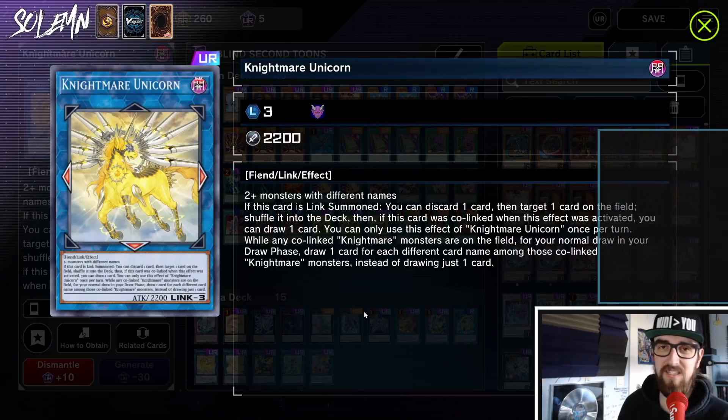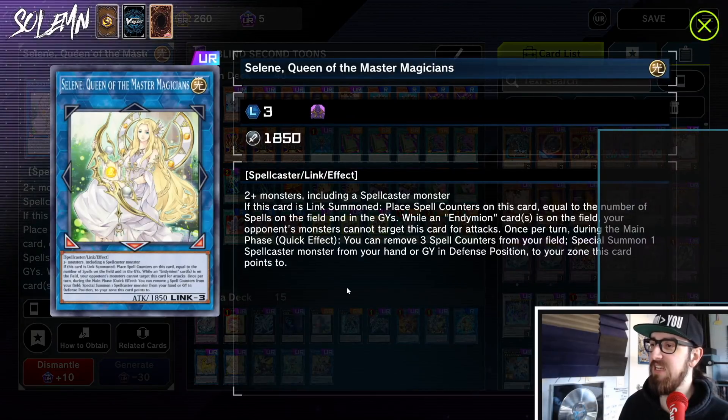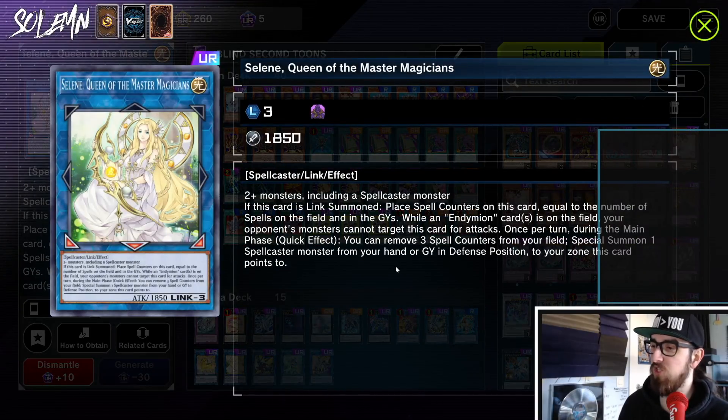Next we have Accesscode Unicorn — solid for breaking boards, and it can use tokens or random stuff we stole from our opponent. You can spin something with it, and very often together with another monster it can make an Access Code Talker. Then we have Selene — just here to do the Halka Fibrax play. It's very hard to make this otherwise; ideally you use the Halka Fibrax play. Selene basically gets spell counters for every spell in the graveyard, and we have lots of spells because of all our Toon cards. That way it special summons out the Effect Veiler, and together you make essentially a three-material link four.